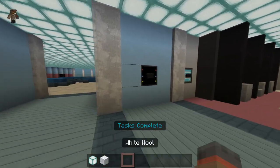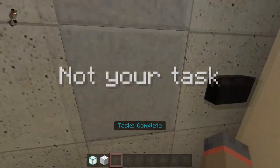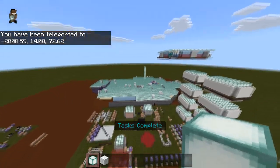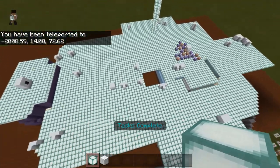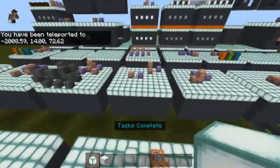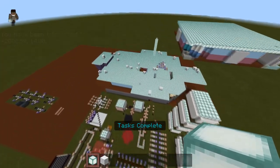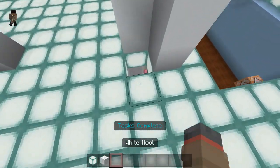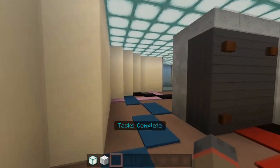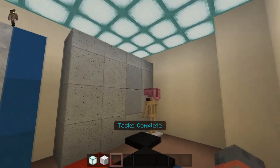Even though it says 'tasks completed,' I can still enter the tasks I quote-unquote have. When you're inside a task, an armor stand will take your place. I triggered the wrong one by getting too close to another task — that's why. Now, in theory you could take the helmet off the armor stand and drop it to report it as a body, but that's cheating and if you want to cheat, you're a loser.